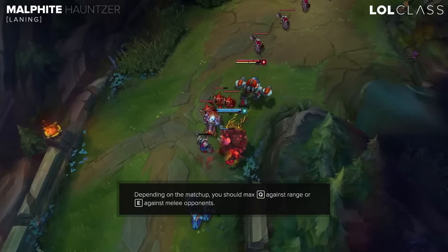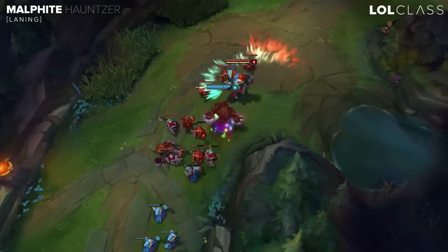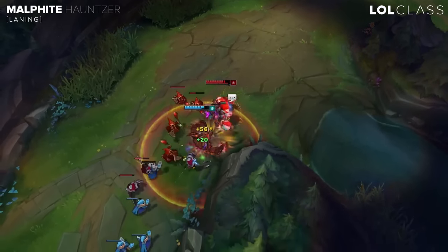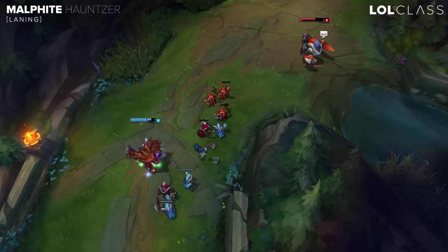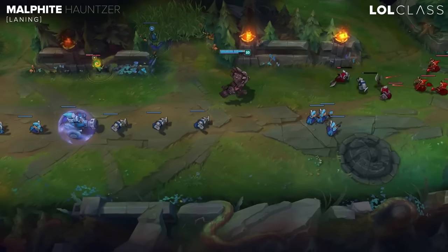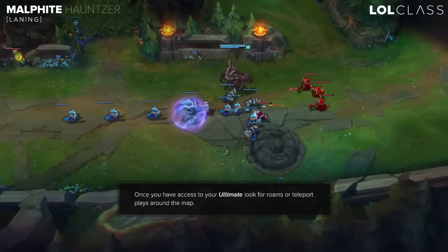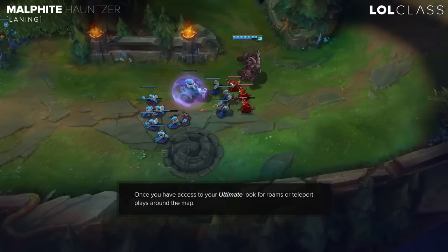Versus AP matchups, rush Banner of Command just so they won't be able to push onto you. After that you want to max Q and just be able to harass them — trade harass every time. You're a tank so you're a lot tankier and you can take harass a lot better, and around level six you want to look for roams more and just look across the map.